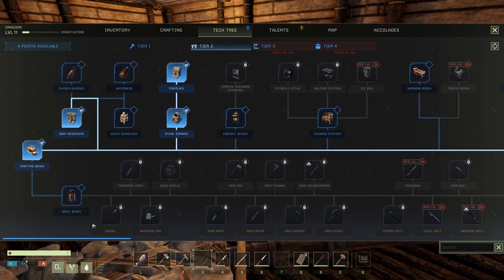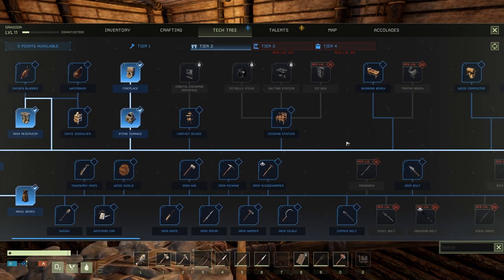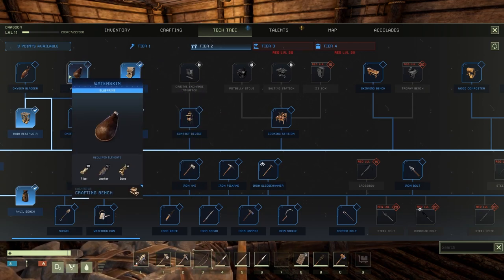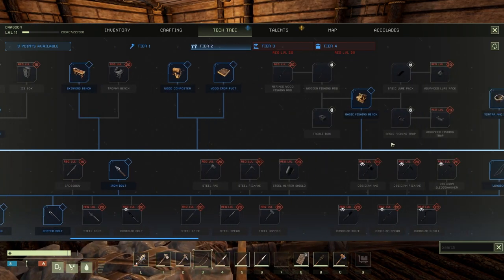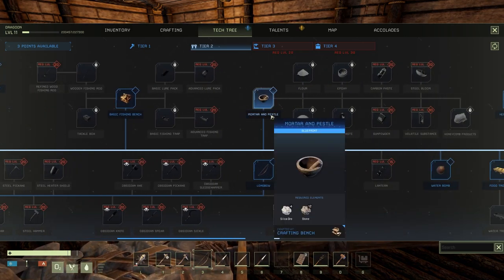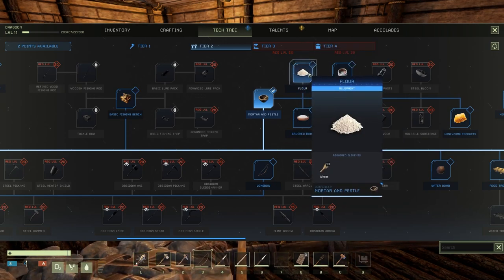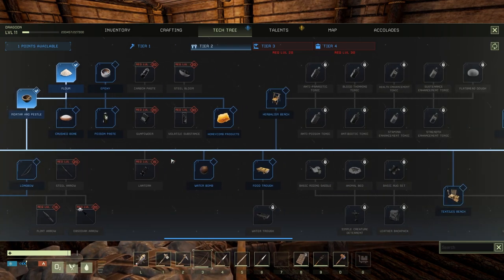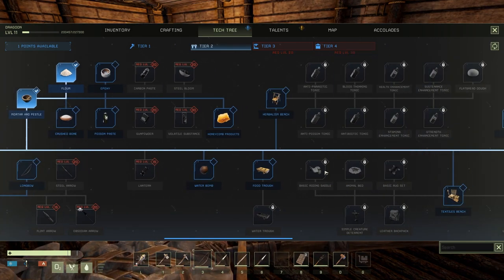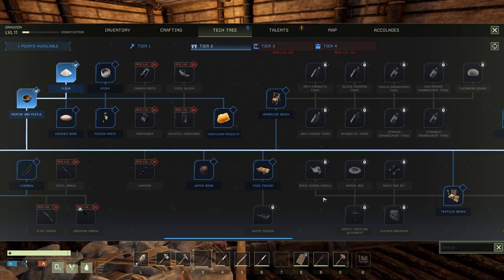So what do I want to spend the points on? One of the things I need is the anvil - it allows me to make nails to build things. I could take a water bottle, carry some water with me. Or I could make a pestle mod which I'll find useful and then turn the flower into flour. And then later on we'll get the herbalism bench so we can make flatbread dough and make flatbread.